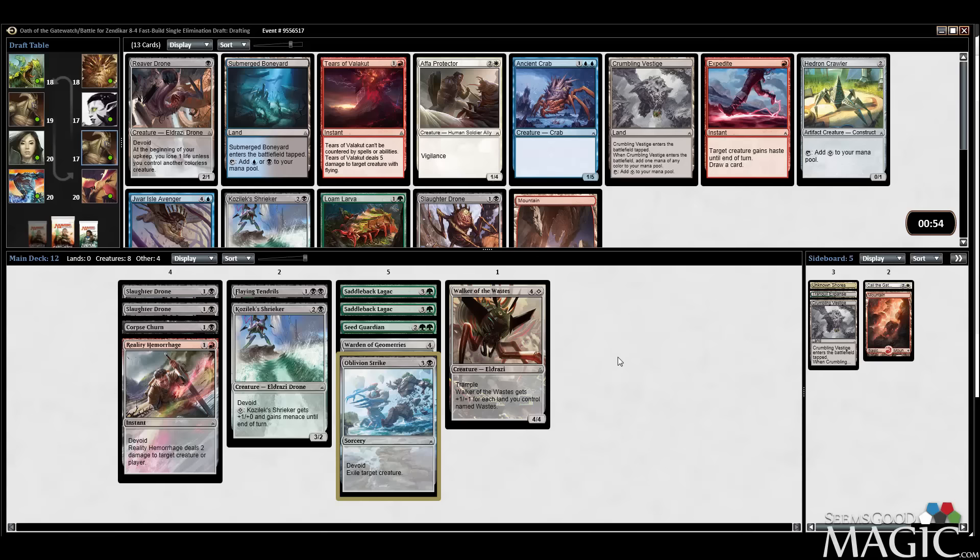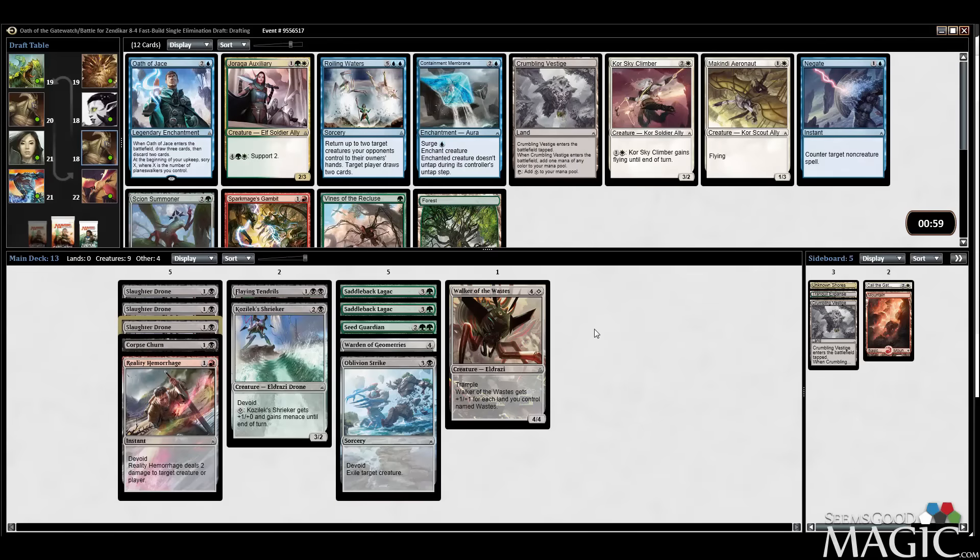There's a Hedron Crawler but I think I'm looking at a third Slaughter Drone or a second Shrieker now. Could wheel one — more likely I don't know which. I think we're guaranteed to wheel the Reaver Drone at worst, so we're probably okay either way. Usually cheaper is better — going Slaughter Drone. See if we wheel the Reaver Drone or the Shrieker. We can kind of go a suicidal black-green plan. Sign Summoner is good especially since we already have double Lagac.